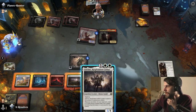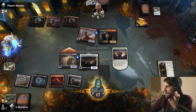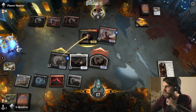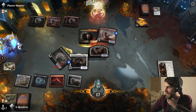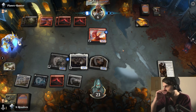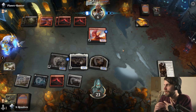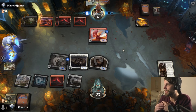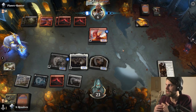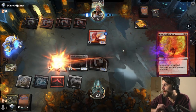Might as well just throw that out there - that's going to throw out a two-two that also attacks in. They're going to obviously block the six-five, but we gain six in the process. So we're offsetting the Goldspan Dragon damage without any issue. Now they do have a Mascot Exhibition and seven mana to play it. They also have one unknown card - hopefully that unknown card isn't anything too crazy. Mascot Exhibition's good - it's not crazy, crazy good. They have to be very careful here.